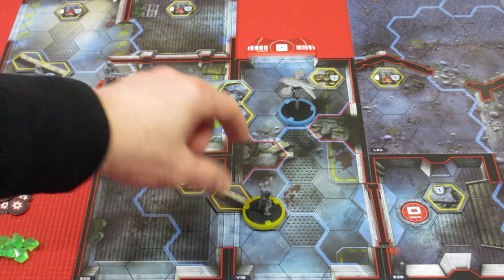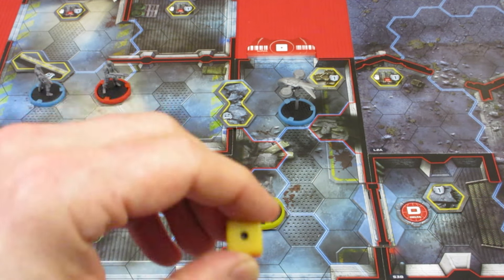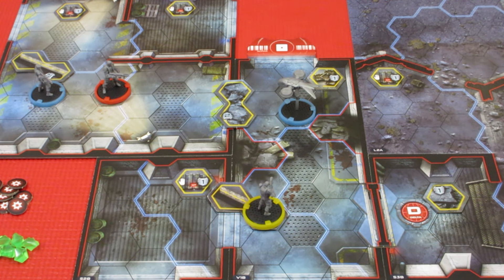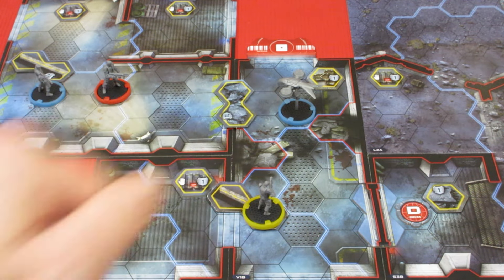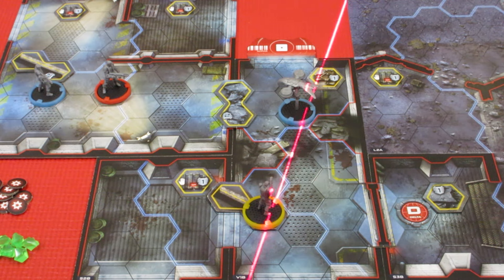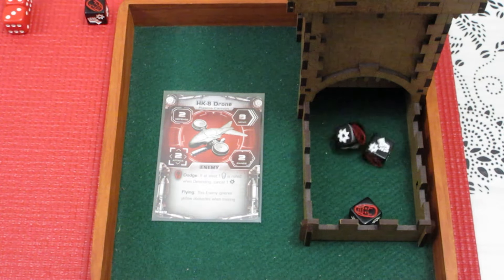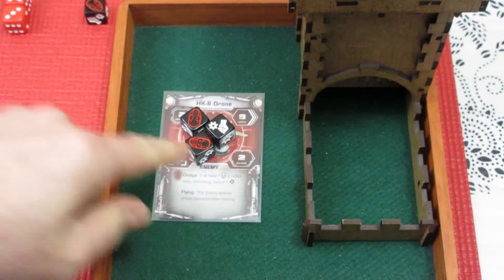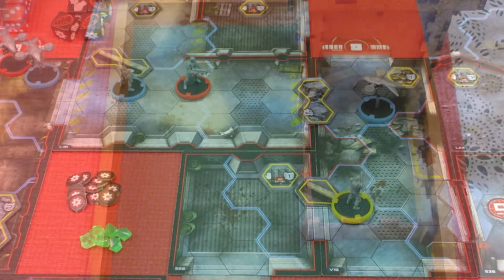He still has a 1 die left. He might as well use that on his special action, which copies an attack action from one of his equipped weapon cards. He'll use his Plasma Assault Rifle Mark II — rolling 3 dice against the blue Hunter Killer, looking for 2 hits. He gets 2 hits since fists count as hits for him, but the Hunter Killer dodges one. Only 1 hit lands — not enough to destroy it; it needs 2. The Hunter Killer survives, but Kyle did wipe out both T-800s.